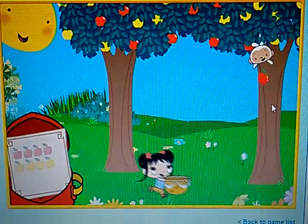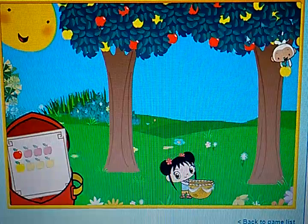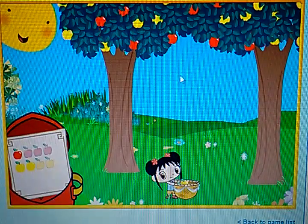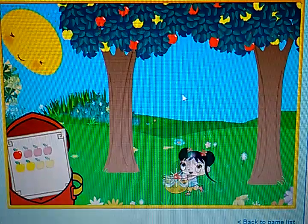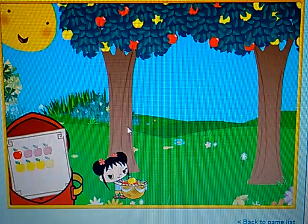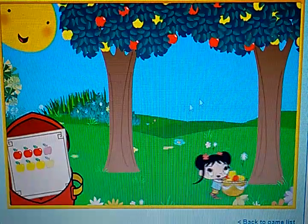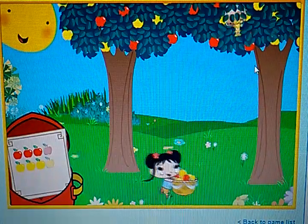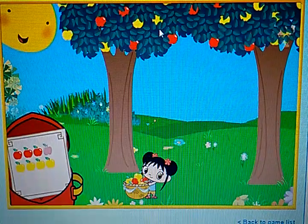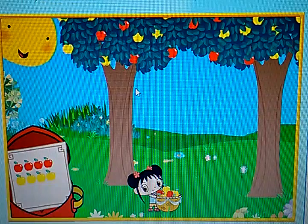Let's go, go, go catch those apples! One red apple. Great job. One yellow apple. You caught one. Two yellow apples. Great job. Oops, an apple core. Three yellow apples. Yay! Two red apples. Great job. Three red apples. You're good at this. Uh-oh, Ho-Ho ate that apple. Four yellow apples. Uh-oh, Ho-Ho ate that apple. Four yellow apples. Great job. Four red apples. You caught one.